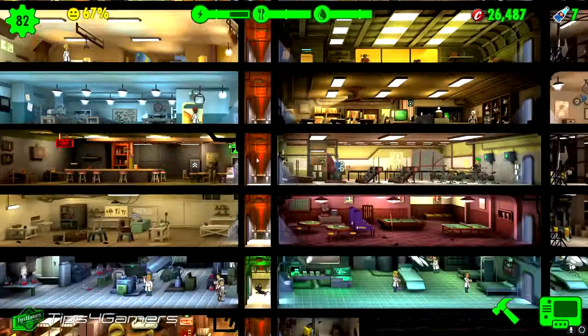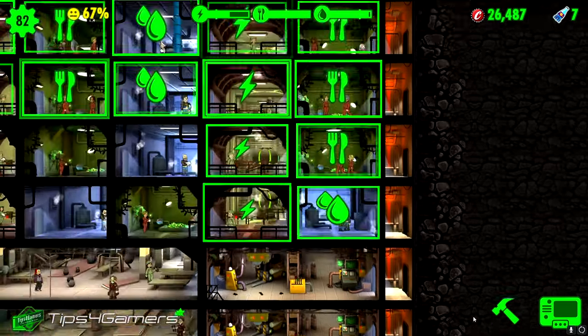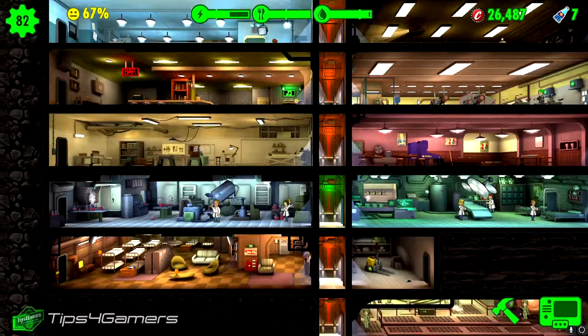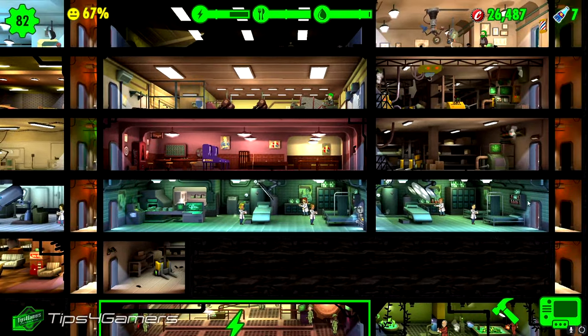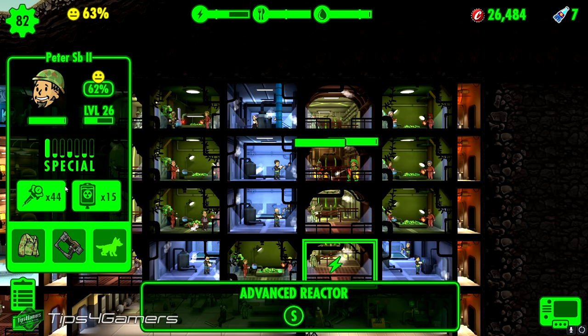Another great way to detect the bowler hat guy is to look at the elevators — if you see green, someone could be in the elevator, and you can quickly search through from there. That's a great way of detecting the bowler hat guy and making a lot of money as well.